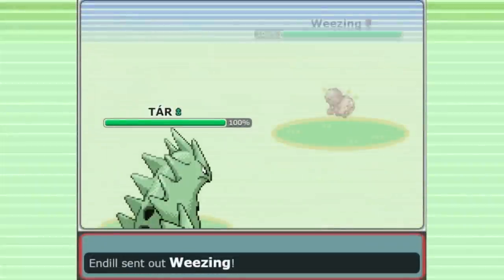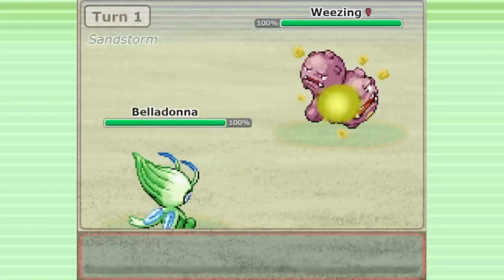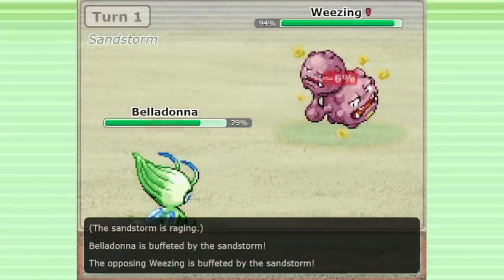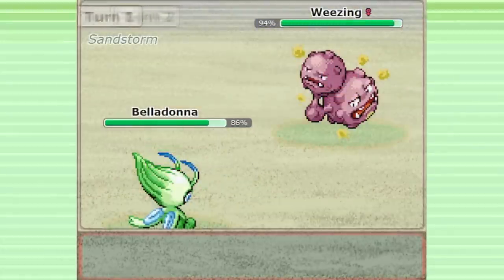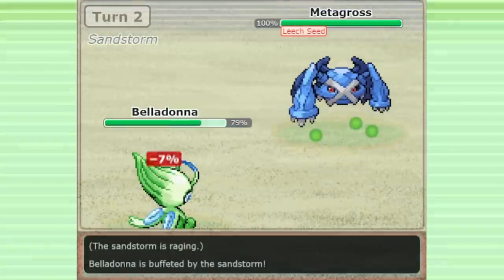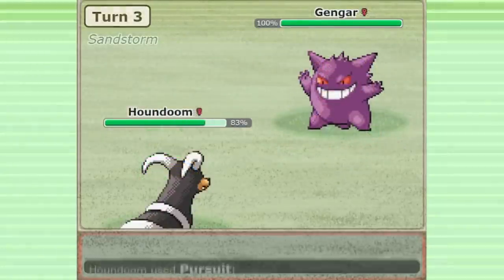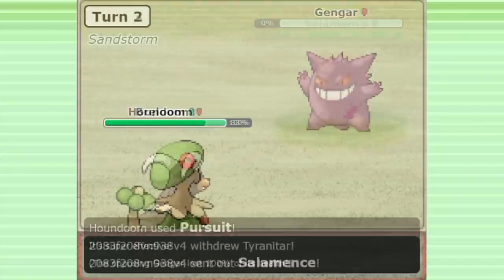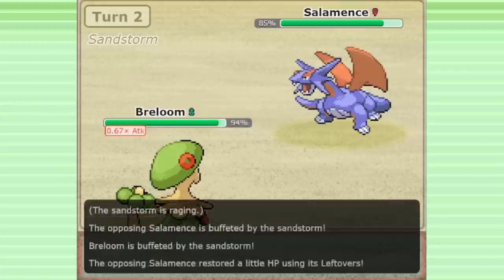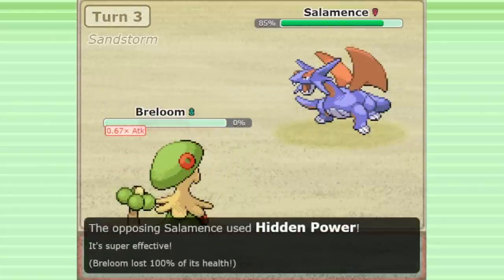Gen 3 OU is a beloved metagame. While the absence of the physical/special split may seem strange and unintuitive at first, it makes the format stand out. Certain moves are special or physical in Gen 3 that aren't in future generations, giving many Pokémon unique options. Pursuit is a special move, for example, meaning Houndoom can act as a Pursuit Trapper and Ghost Counter. Hidden Power can be physical, meaning Pokémon like Salamence and Gyarados have access to a solid Flying STAB option, which they don't have in future generations.